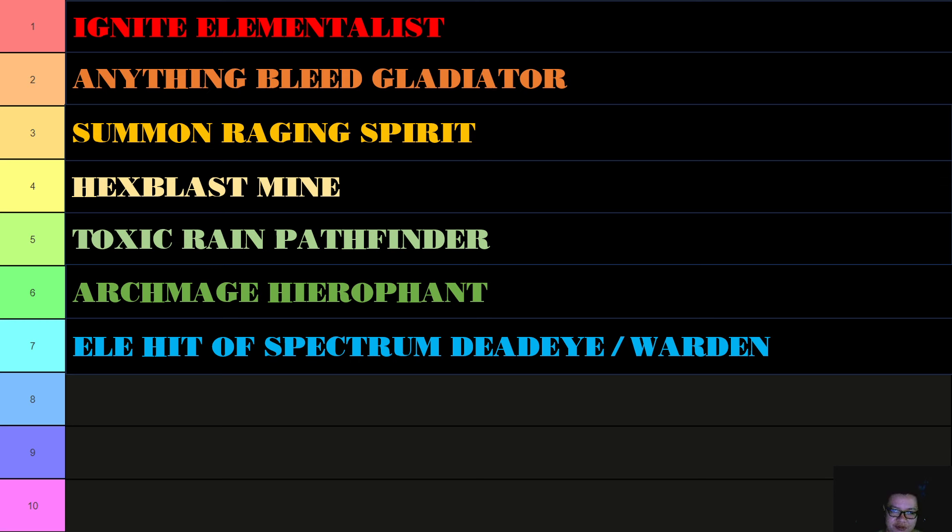Next: Elemental Hit of the Spectrum — Dead Eye or Warden. Last league in this slot it was Lightning Arrow, but Elemental Hit of the Spectrum has shown to be a superior skill overall. It is much easier to scale damage early on and also later on, and the ceiling for Elemental Hit of the Spectrum is much higher than Lightning Arrow. If you want to see how it works and follow someone who is a master at this, I would recommend Snoo Bay.